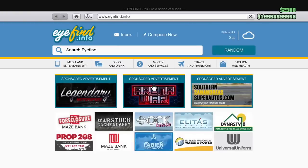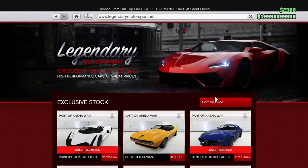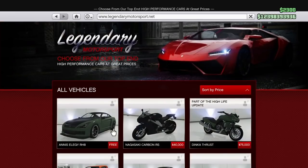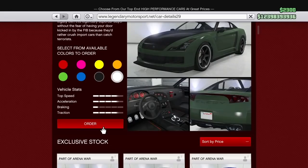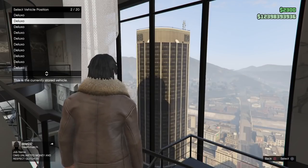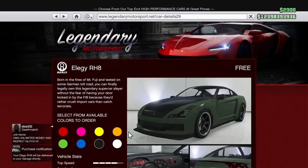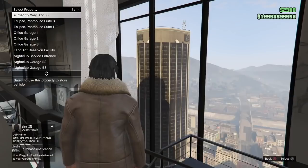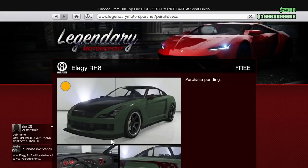Let's go onto the internet right here, over to Legendary Motorsports, and sort by price. There it is — the NS Elegy RH8, and it's free. So we're going to pick a color, order it, and replace every single one of these cars with that. I'm pretty much taking about 40 million dollars and throwing it down the drain. It's a lot of money just disappearing out of my account, so let's do this — here we go.